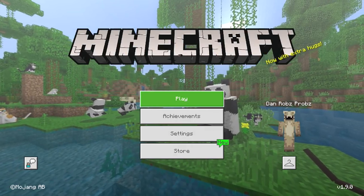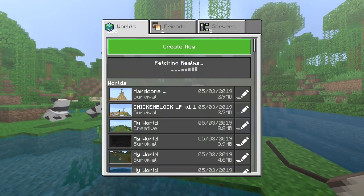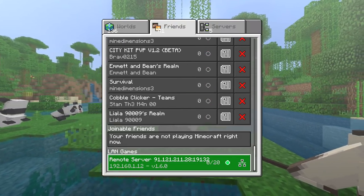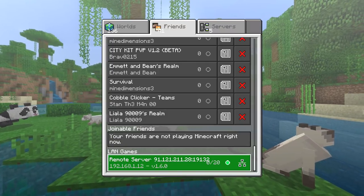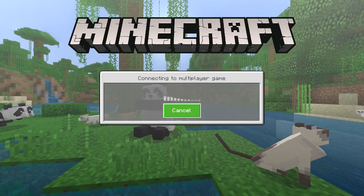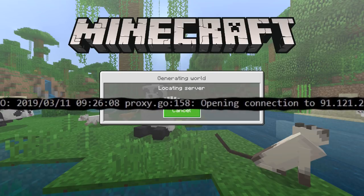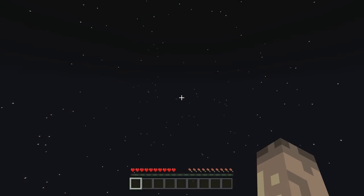So I'm on the Xbox — I've got a controller in my hand. I'm on version 1.9.0. Hit play, and I've got friends here. What I'm looking for is LAN games. It will say 'remote server' and show all this text, and basically just press A and this should be it. So we should be on a skyblock server.